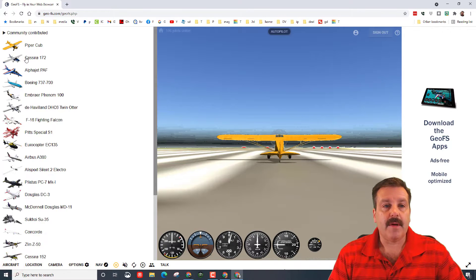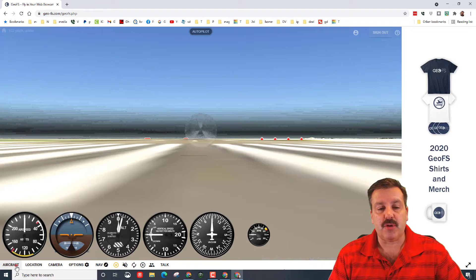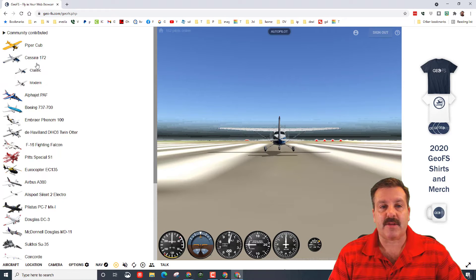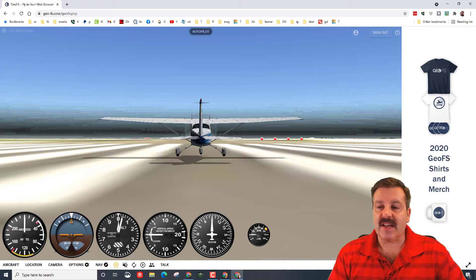I want you all to click on Aircraft and choose the Cessna 172 - choose the classic one. We like this one because it has flaps and it's just a simple one to get started with.